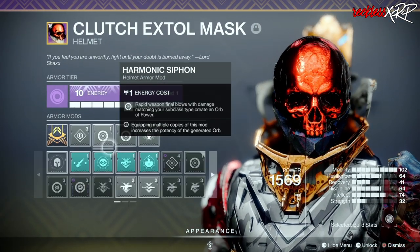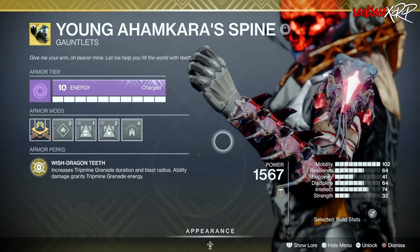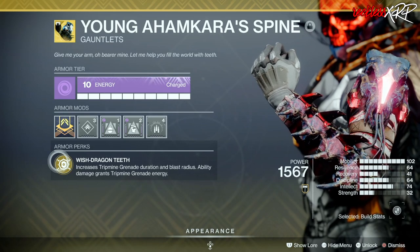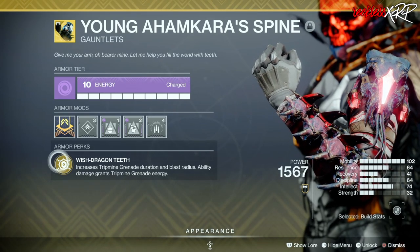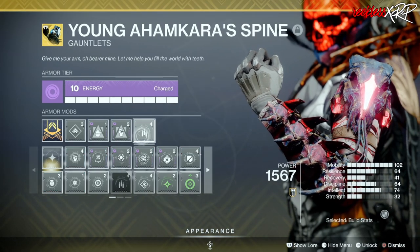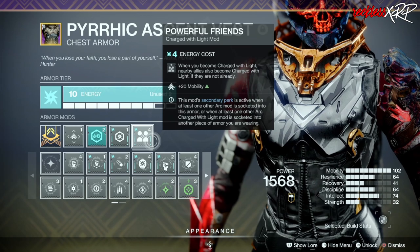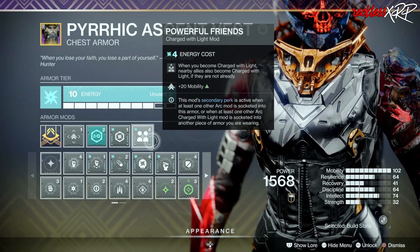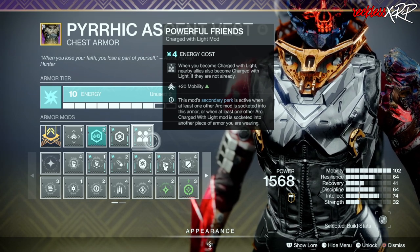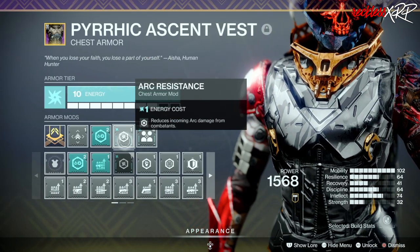For our armor we are going to be using a void helmet with double Harmonic Siphon as well as Melee Wellmaker. We are going to be using the Young Ahamkara Spine — the treasure perk on this increases Tripmine Grenade duration to about 30 seconds, and blast radius ability damage grants Tripmine Grenade energy. We'll be coupling this with Bolstering Detonation as well as Focusing Strike with Font of Might. We're going to be using an arc chest piece and coupling this with Powerful Friends, which when you become Charged with Light, nearby allies also become Charged with Light if they aren't already — this also gives you plus 20 to Mobility. In order to use Powerful Friends you need another arc mod, which is why we are using Arc Resistance.